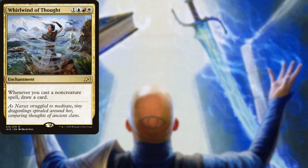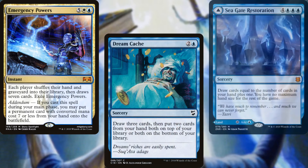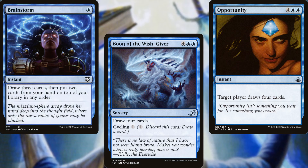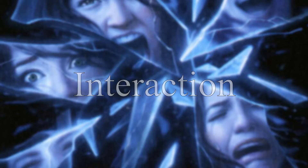Our card advantage package includes: Whirlwind of Thought, Rhystic Study, Enlightened Tutor, Emergency Powers, Dream Cache, Seagate Restoration, Overflowing Insight, Boon of the Wish-Giver, Opportunity, and Brainstorm. Some of these spells aren't very popular in Commander, but if Narset can cast them for free, they're amazing.